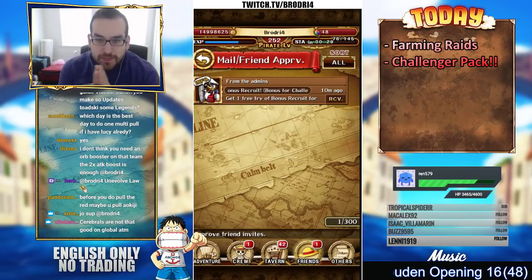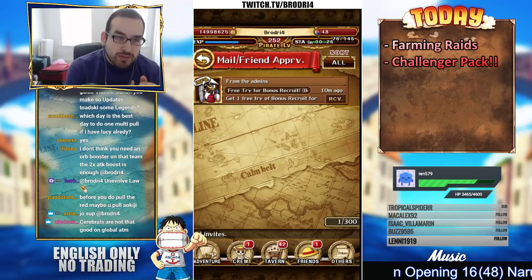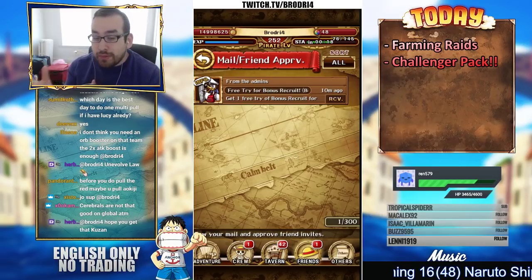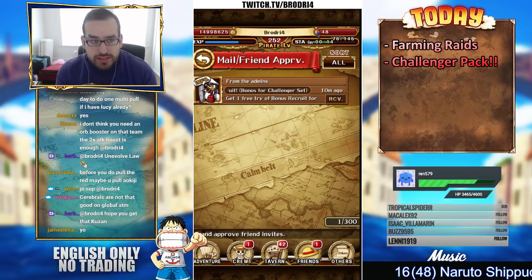Yo, what is up guys, Boris here coming to you guys with the challenger pack pull on Global. This is gonna be a quick video. I didn't record the other pack — I did buy the $8 pack. That one I actually managed to pull a new legend. So now I think we have 13 legends on the account.